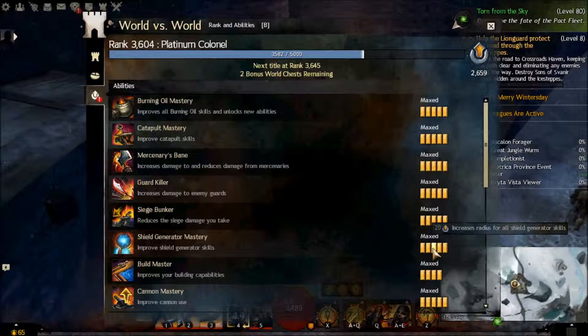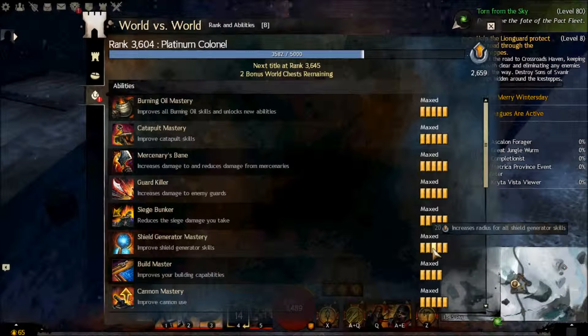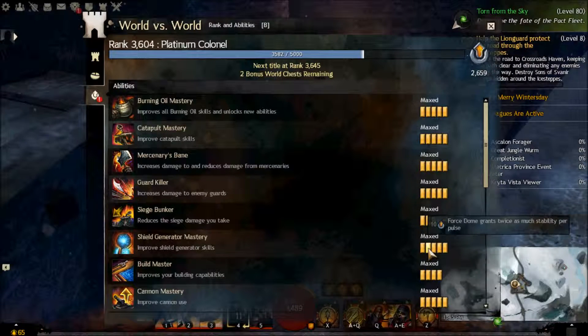Siege Bunker gives 10% increased siege defense. I personally don't think you should go for this that early. If you're able to dodge red rings and know how siege works, you don't need that.